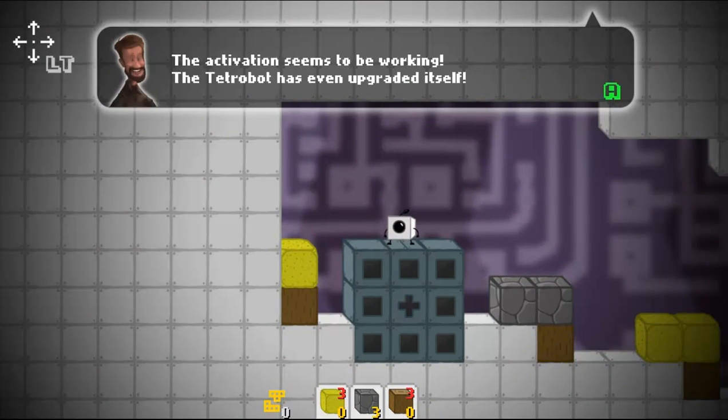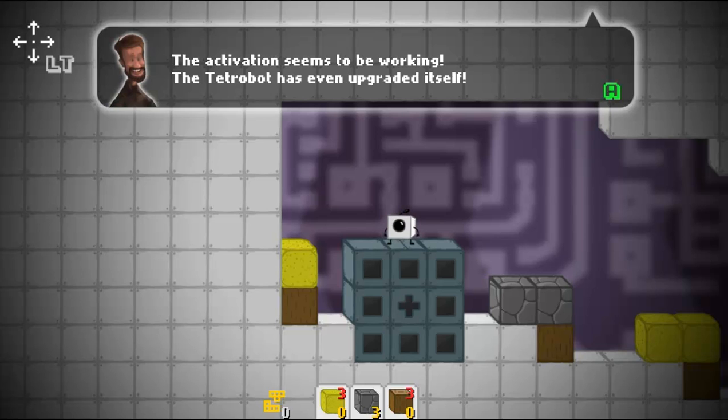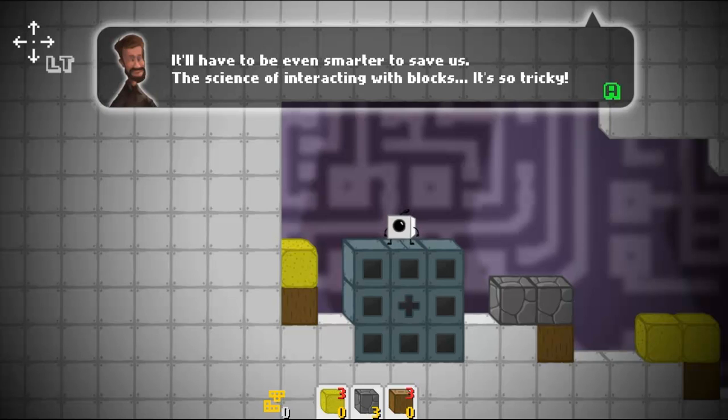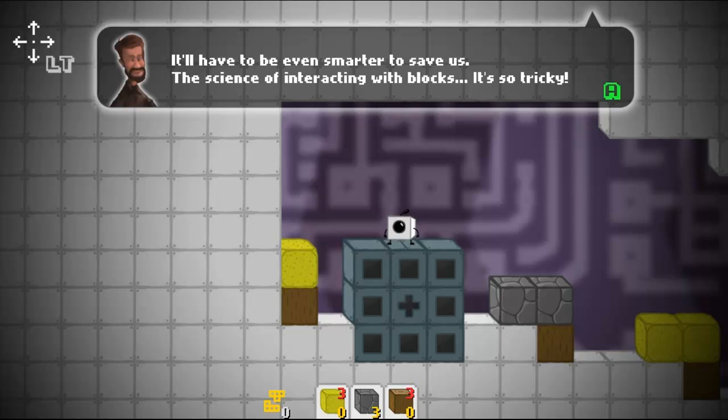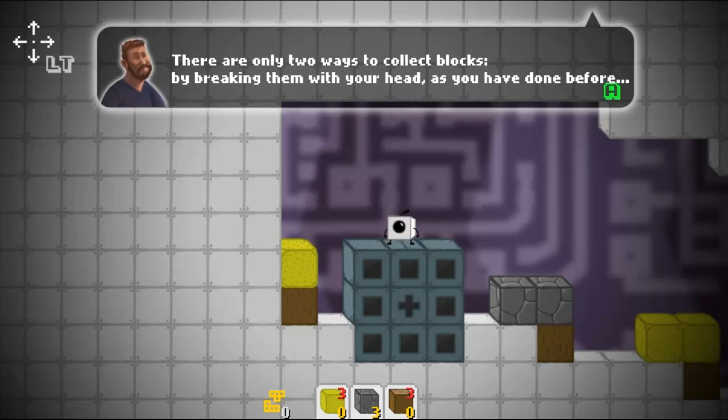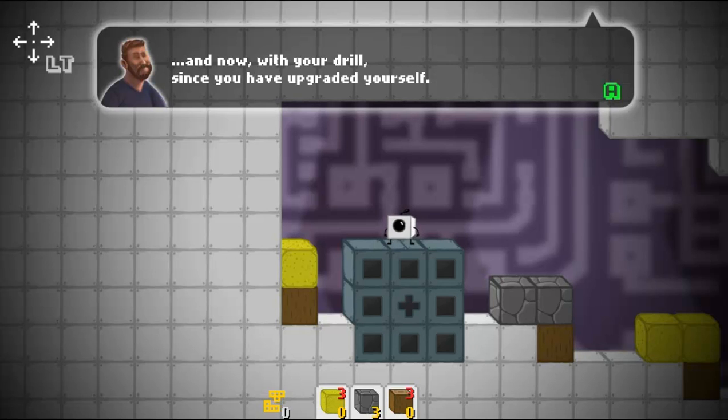Communications are online it seems. The activation seems to be working — that TetraBot has even upgraded itself. Great job TetraBot, and to say you're not even an alpha prototype. It'll have to be even smarter to save us. The science of interacting with blocks is tricky. Now listen carefully TetraBot: as you already have experienced yourself, you have the ability to collect blocks of matter. The blocks you collect are displayed at the bottom of the screen. There are only two ways to collect blocks: by breaking them with your head, as you've done before, and now with your drill, since you have upgraded yourself.